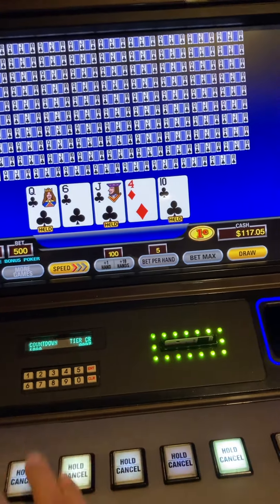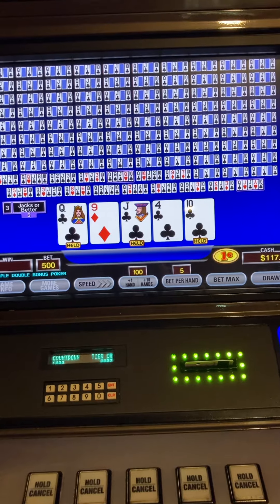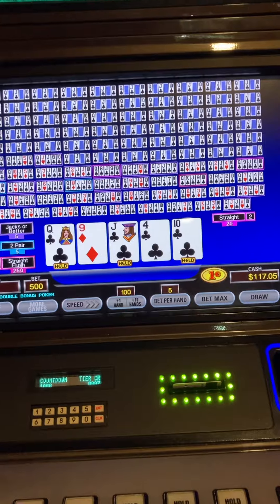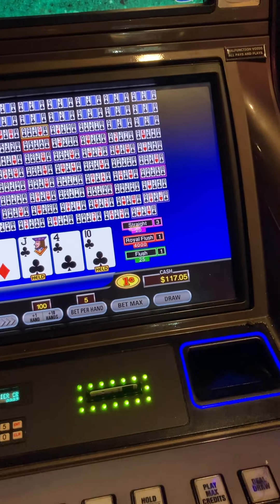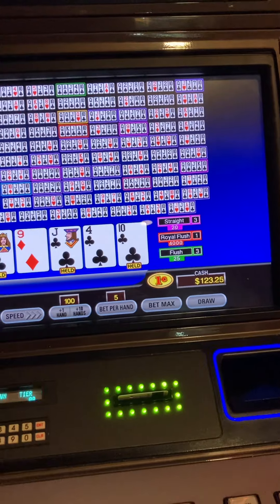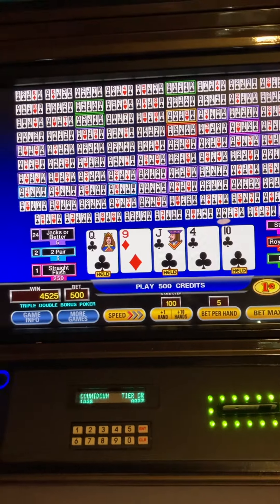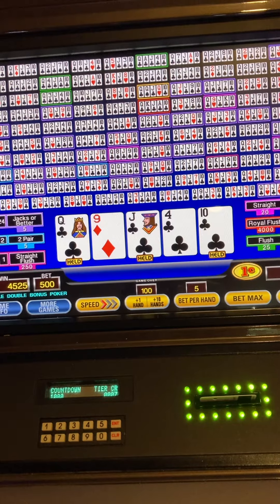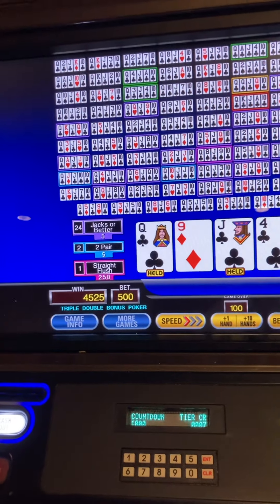We got three to the royal — I go three to the royal when I have four. You don't lose too much and you have the chance for the $40 hand, so I go for it. There's a straight flush — it wasn't a royal, but it was a straight flush. And there's a royal! Even though I have four clubs, I give up the flush pull to go for the royal, and it works out sometimes. And when it does, it's good.